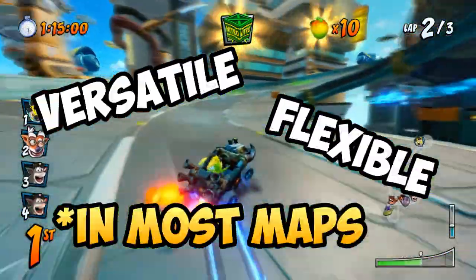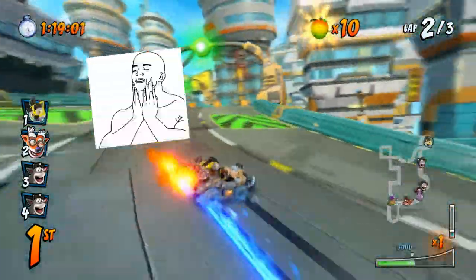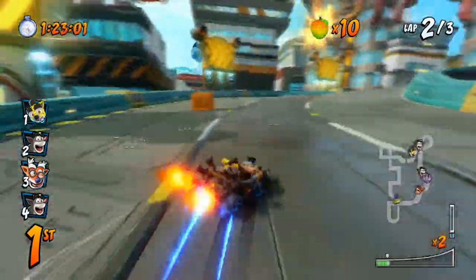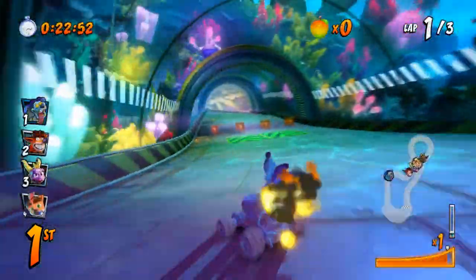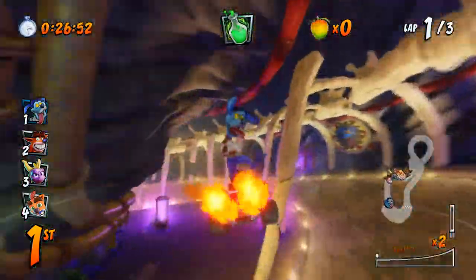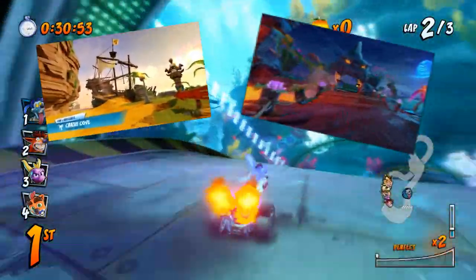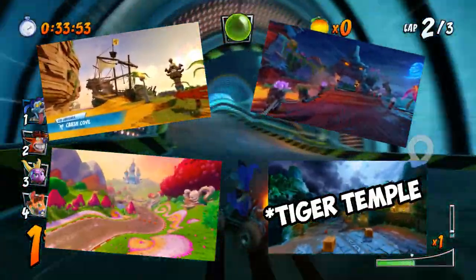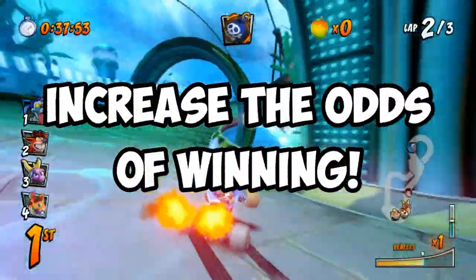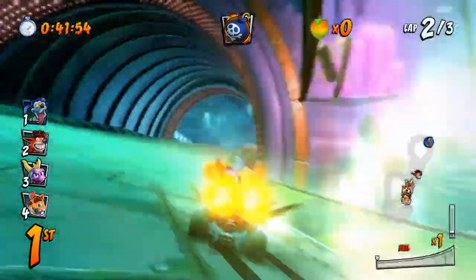I do get the occasional wins in online matches using a turn character, and the satisfaction from that is much better than playing as a speed or acceleration character. Turn characters are at a huge disadvantage on simpler and straightforward maps such as Crash Cove, Infernal Island, Cocoa Park, Tiny Temple, and so on. However, there are always ways to increase the odds of winning on any map as a turn character, and this video is going to show you exactly that.